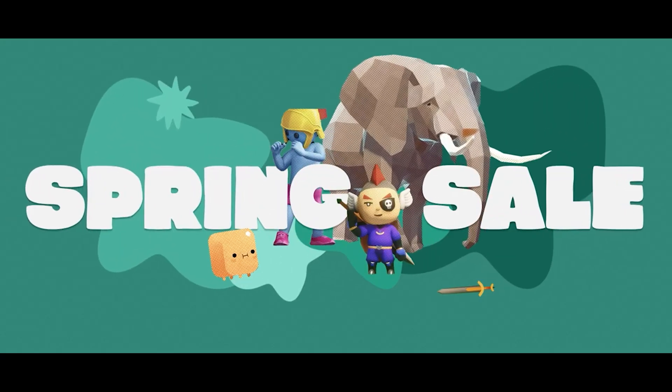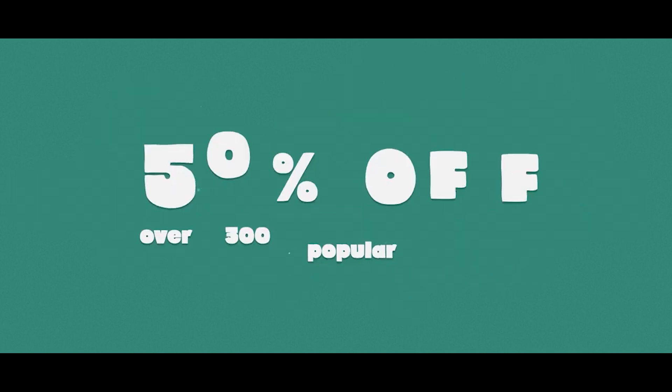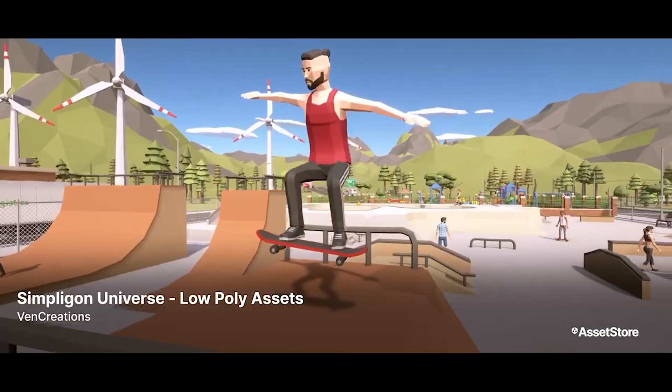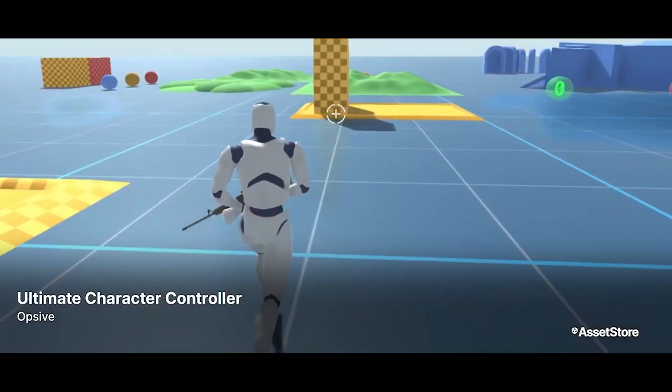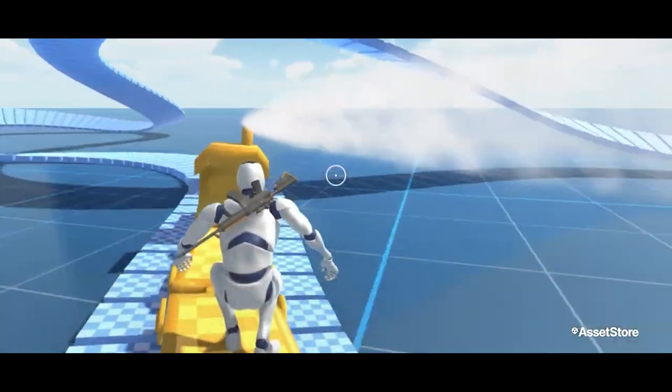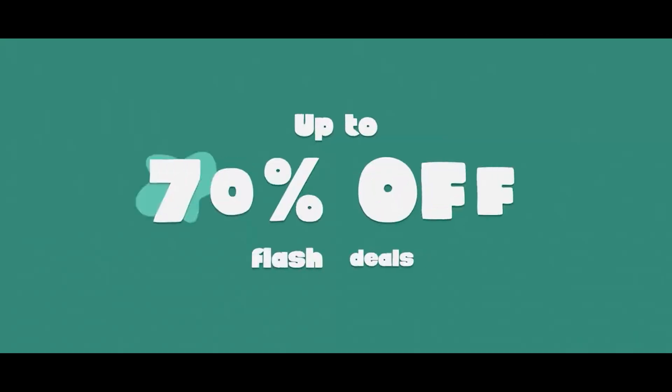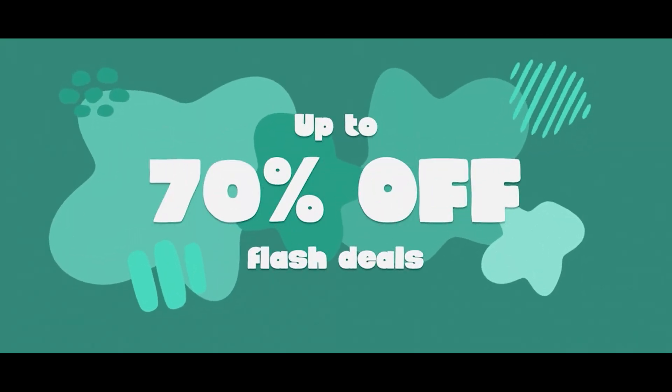It probably won't shock you, but the Unity Asset Store is having their spring sale right now. If you want to pick up some pretty cool game development swag and help me out with my affiliate links found below, then I think we both can come out ahead. Even if you don't want to use my affiliate links, you should check out the sale and maybe pick up something that can help you out in the future.